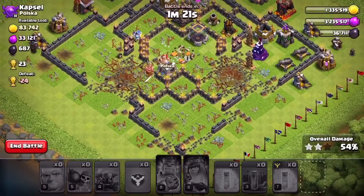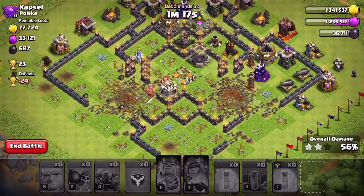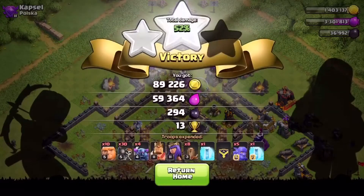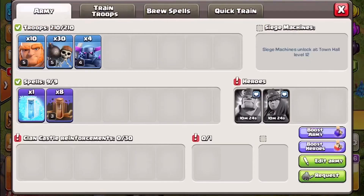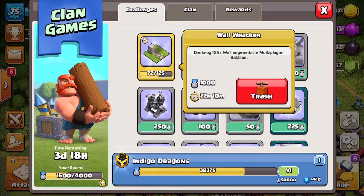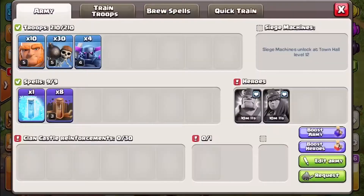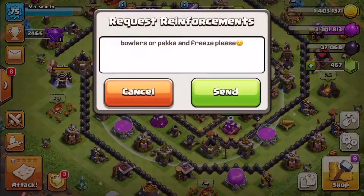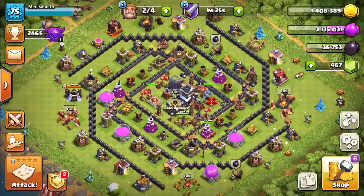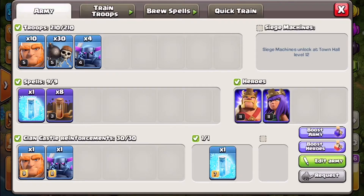We managed to complete that attack without losing - we got a couple of stars and destroyed as many walls as we could. Let's see whether it's enough to get the thousand points; we might have to do a little bit more. The peckers are still going on the left side pushing up that percentage. It's always nice in clan games when doing challenges to not lose trophies - I'm very pleased with that 15 trophies and it's enough to get my star bonus as well. We got 72 out of 125 walls - 60 walls in one hit. We need just 52 more. I've already trained up another army exactly the same, so let's request some troops and have another go.